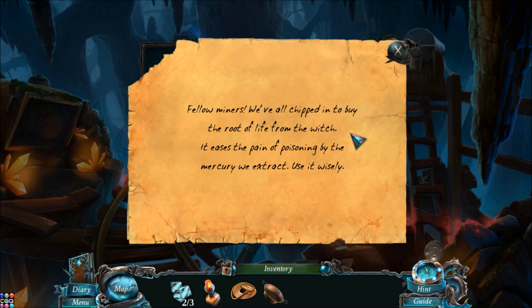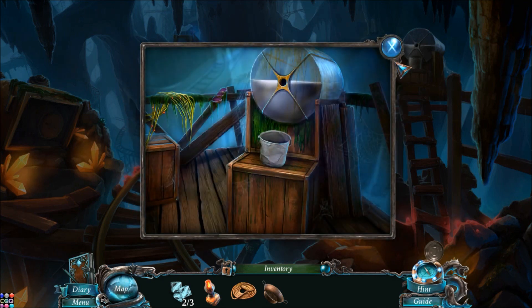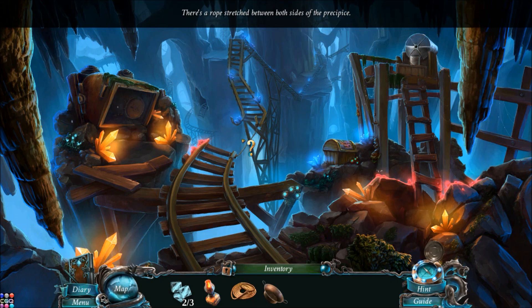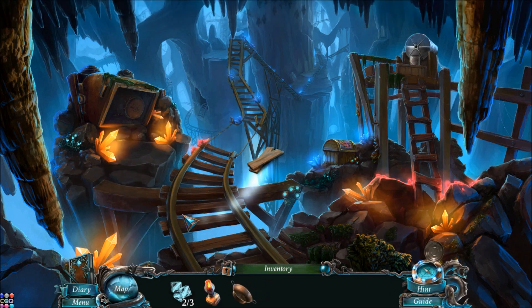Fellow miners, we've all chipped in to buy the root of life from the witch. It eases the pain of poisoning by the mercury we extract — use it wisely. Mercury! That's dangerous. There's a rope stretched between both sides of the precipice — maybe we need another rope. And we have a board, or planks. Let's put them here. Our doggie's back — let's follow him to the labyrinth.